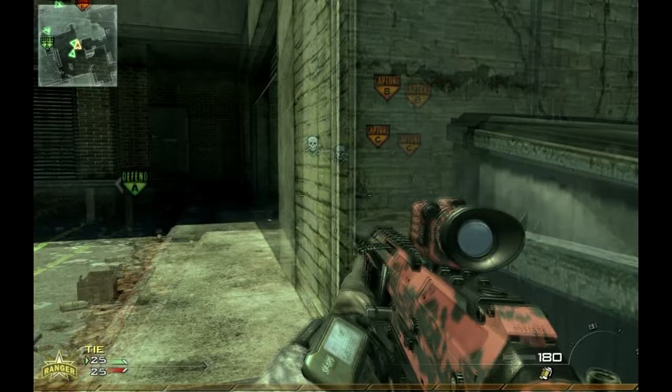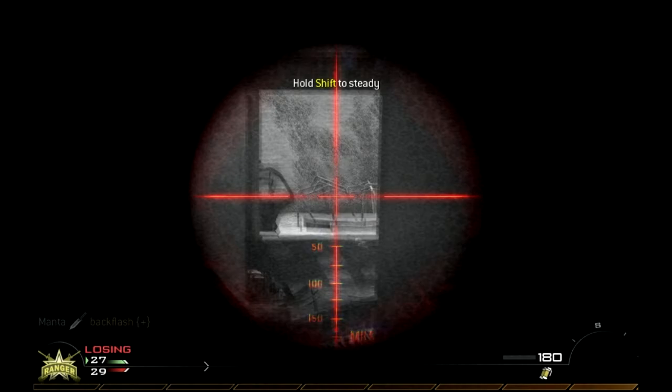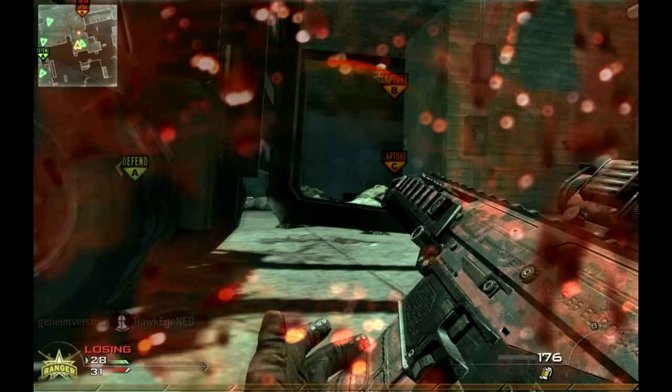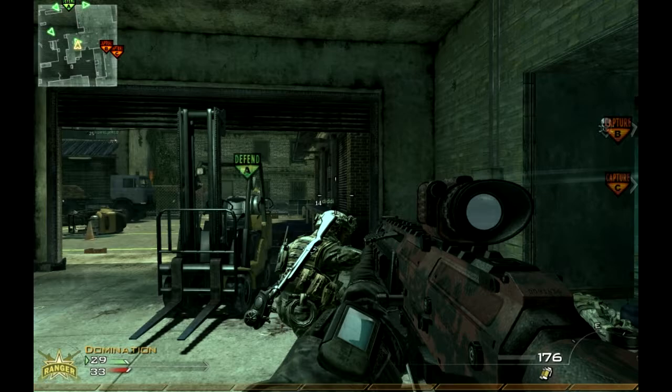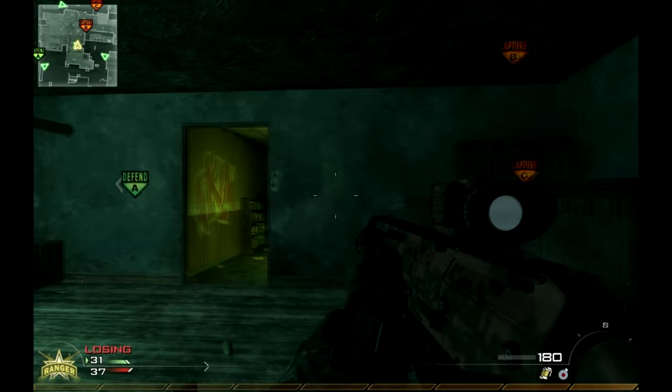I get a few lucky Semtex throws. What I really like is when you have a player on the opposing team that uses the riot shield, because there's no way they can defend against the Semtex. You can just lob it at them and if you stick it to their shield, there's no way they can escape — well, other than dropping it and then running away from it, but there's not often an opportunity to do that.